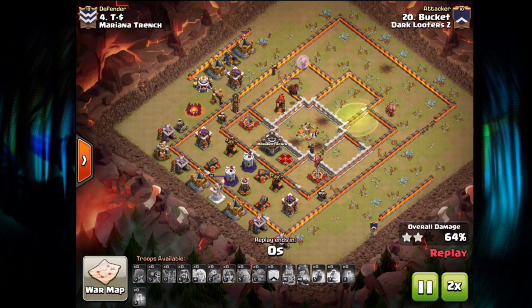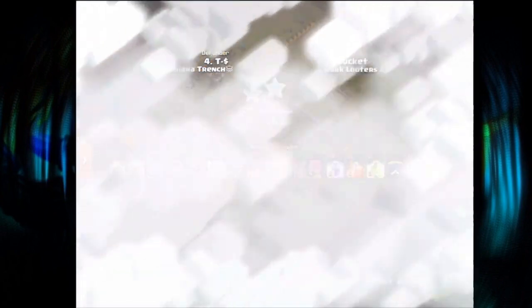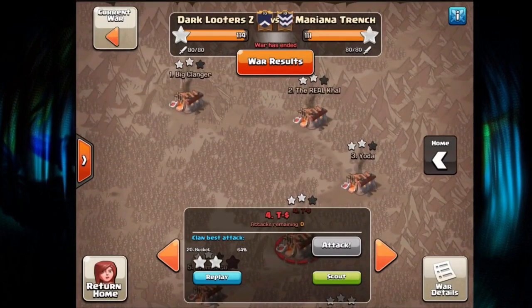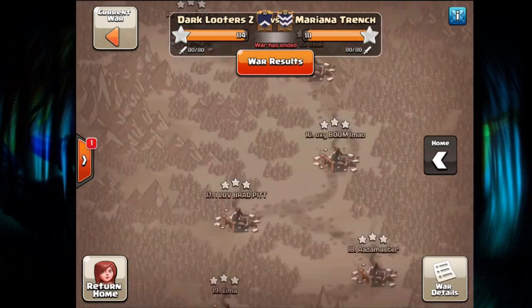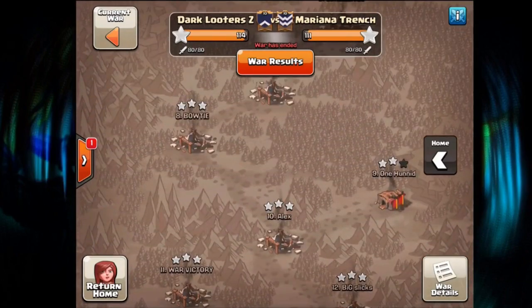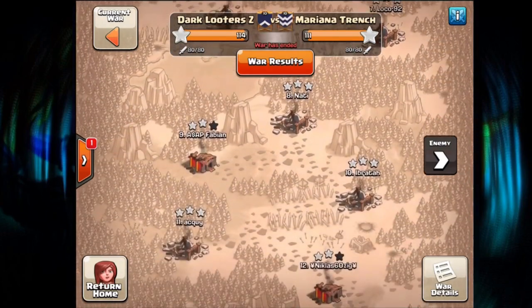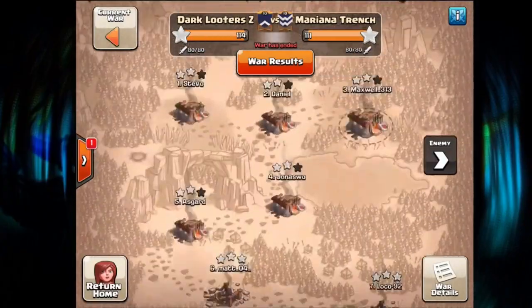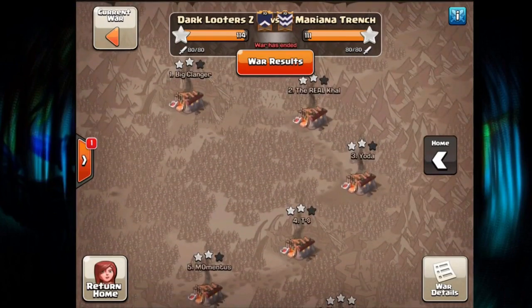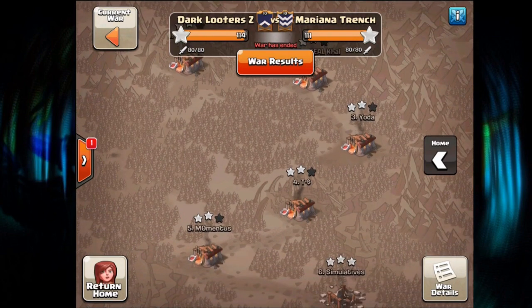That's going to be it for the attacks in this recap. Moving to the stats: we cleared the 11s and cleared the 10s but one — one TH10 left standing, shout out to that one for surviving. They cleared our 11s and had four 10s left on the board — that was the entire score difference. For Dips, we went 10 out of 10 — perfect Dips from DLC, something new. They went 8 out of 10 for Dips, so there's the difference in two-stars.